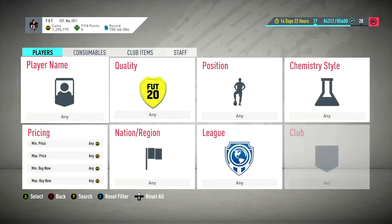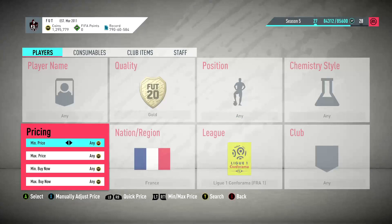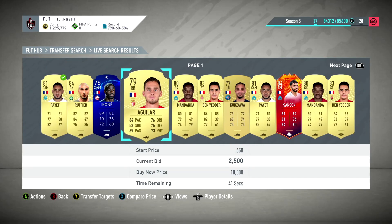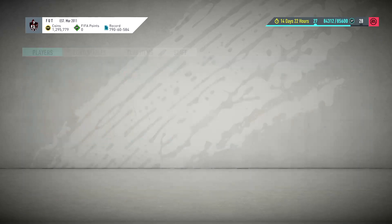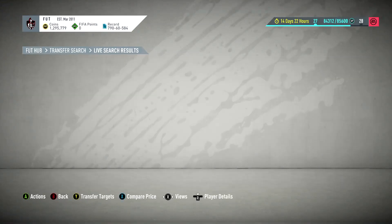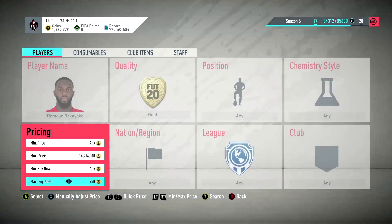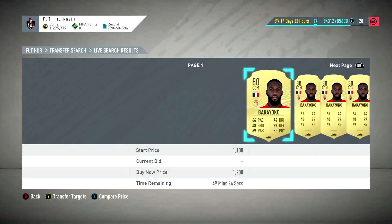I looked at Bakayoko earlier - the way I search players is I go to the SBCs. You kind of need French players; French pairs go for about 1,000 coins. You go across looking at full backs, rare between 79 and 81 rated. We've seen Bakayoko - his price has got to be what, 1,000 coins? So you want to try and get some for 750. The market's busy and cards like this can pop up.